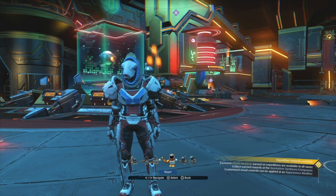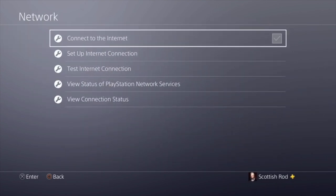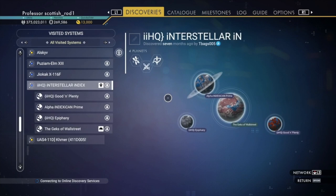What you have to do is go to your console settings, go down to network settings — the thing that connects you to the internet might be different on different consoles. Click the button, connect to the internet, on and off. I'll do a quick pause here so you can see how the game is reconnecting to the servers.